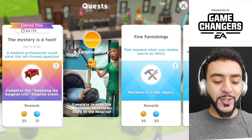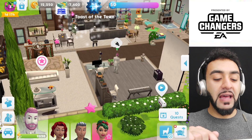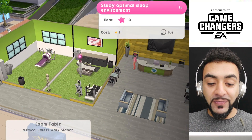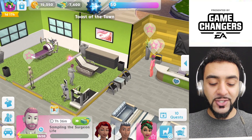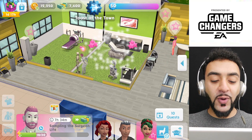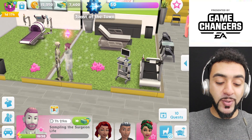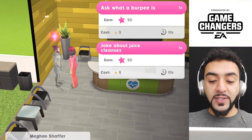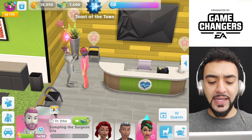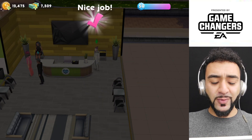A medical professional could solve this left-footed question — complete the sampling the Surgeon Life hospital event. So many events in this quest. What can we actually do? Study optimal sleep environment — he's just gonna look at it for a while. Bone up on bone knowledge — he is inspecting the bones. Ask what a burpee is, joke about juice cleanse. Let's do burpee. We have completed the event — it was quite long but we've done it.